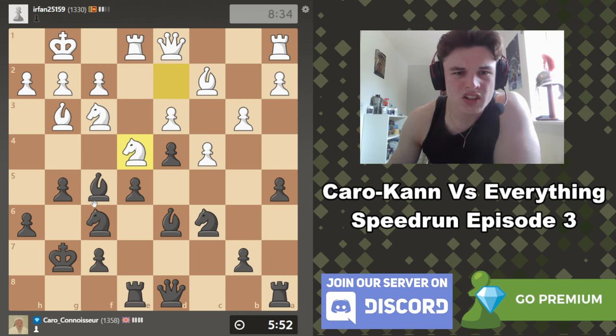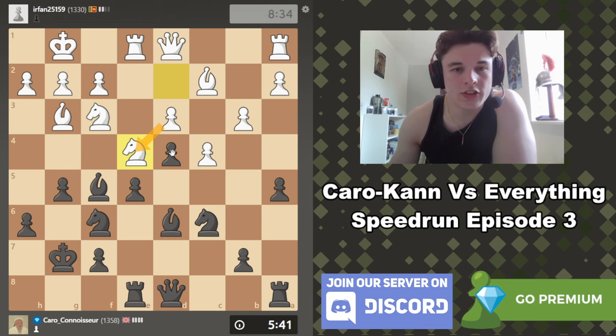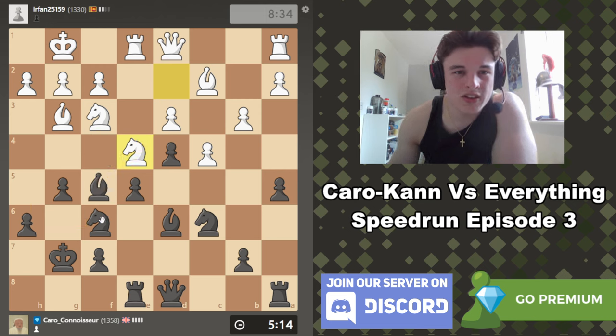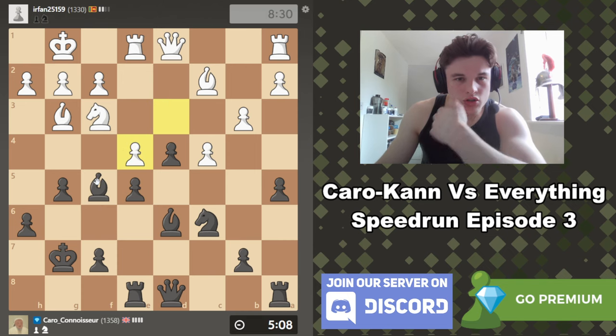He goes knight e4. We could take, and I actually think I want to — because now he can't take with the rook since we have two attackers, so he would have to take with the pawn and give us a passed d-pawn, which would be fantastic. Which piece do we take with? If we take with the knight, pawn takes, we could go bishop g4. Taking with the bishop, after pawn takes, the knight goes to h5 with possible tactics with knight e5. I'm going to take with the knight — just looks right to me.